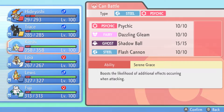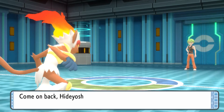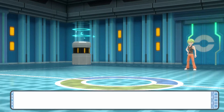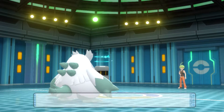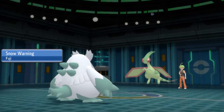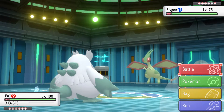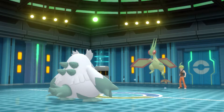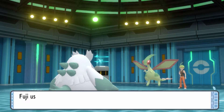Now he's going to bring out Flygon, level 75, Ground/Dragon type — so it's not actually a Bug-type Pokemon, although I guess it does look sort of bug-like, so I guess that's why he has it on his team. With the moves Dragon Pulse, Earth Power, Boomburst, and Bug Buzz. It is also holding Wise Glasses so its special attacks are boosted by 10%.